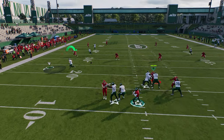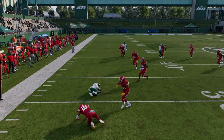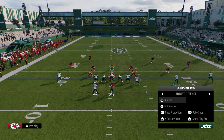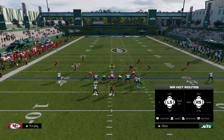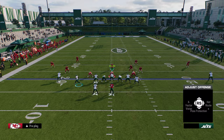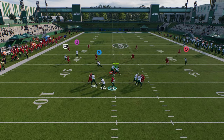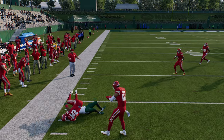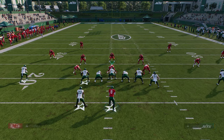They back up super far — I can just take my tight end. Then if they come underneath, I can look for the corner right here. Really good play for manipulating zone.